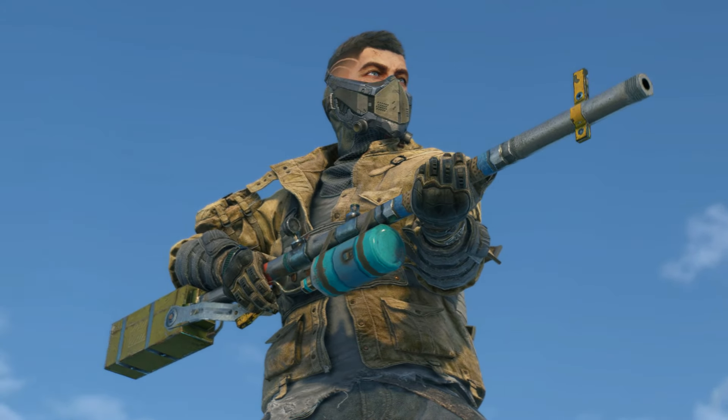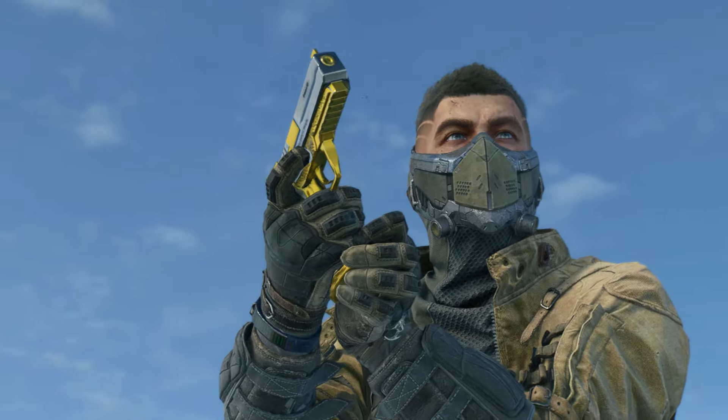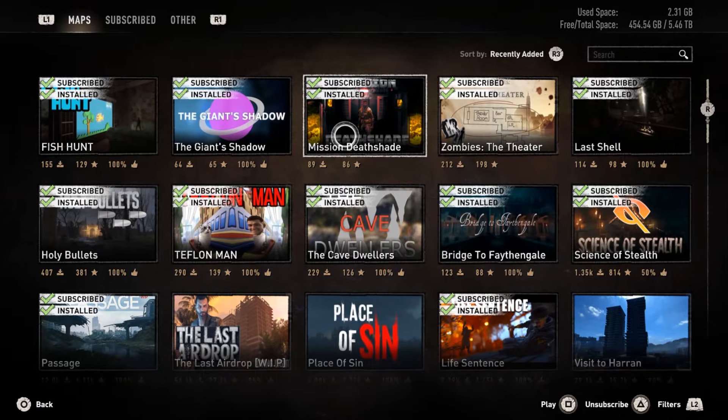The latest Dying Light 2 update gave us a lot of really cool additions, such as new zombie faces, more missions, guns — I think it's actually a really great update. There is one thing that I've seen nobody really discuss though, and that is the new custom maps.